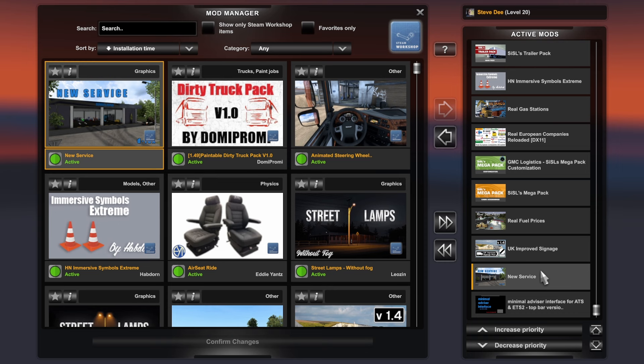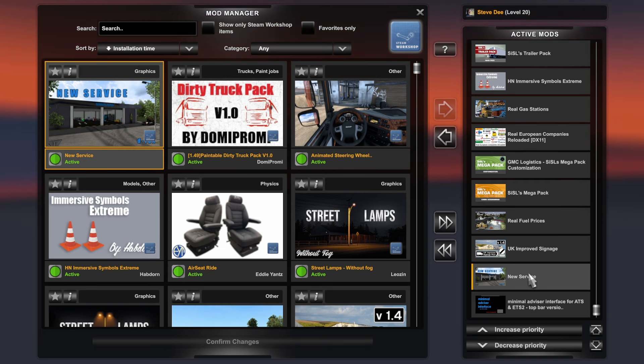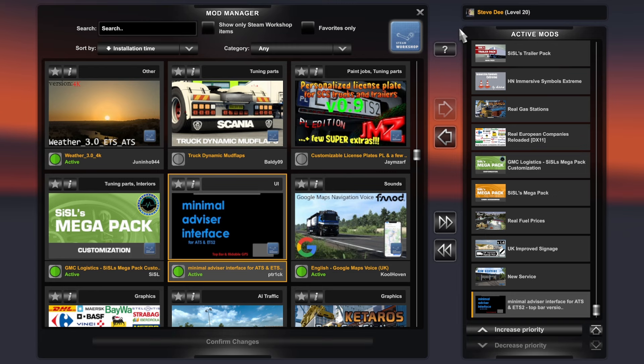New Service adds extra buildings and features to your service areas — it rebuilds one of the service and repair stations and adds things like workers, parking trucks, and an animated truck washing machine. I've yet to try that so we'll have to see. Then Minimal Advisor Interface, which I've had for ages — it puts a bar at the top of your screen giving you information on your mileage, fuel, sleep, and everything like that.